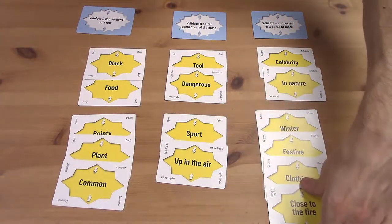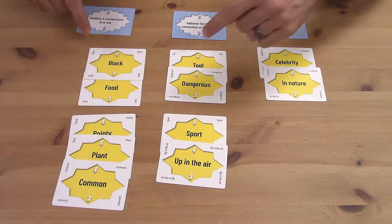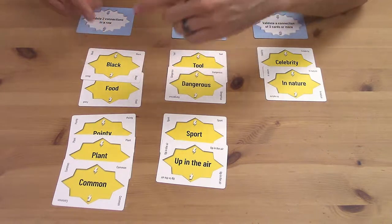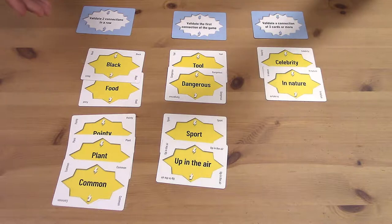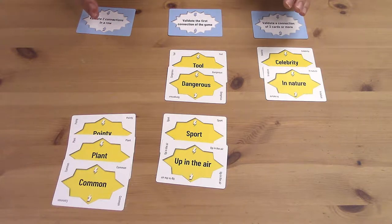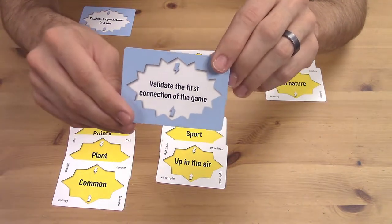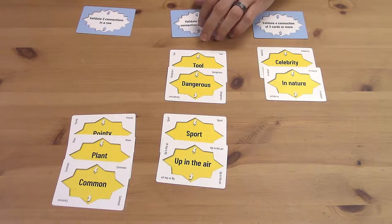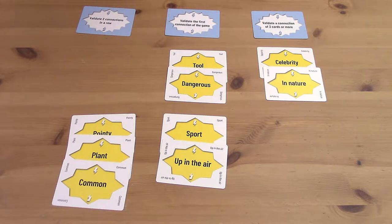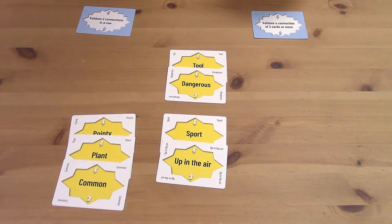Say we both said 'stockings' for 'winter festive clothing close to the fire' — that means we've validated that connection, which is worth one point. We take one of those cards to represent that point. If we fail — say 'Black and Food' didn't narrow it down and one player said 'pudding' and the other said 'burned' — those cards just get discarded and we don't score. We can also score through objective cards: three random objectives each game, things like 'validate the first connection of the game' or 'validate two connections in a row.' Every time we validate a connection that satisfies one of these conditions, we can take one of those cards. We keep going around, trying to validate connections, until we've run out, then score up our final points.